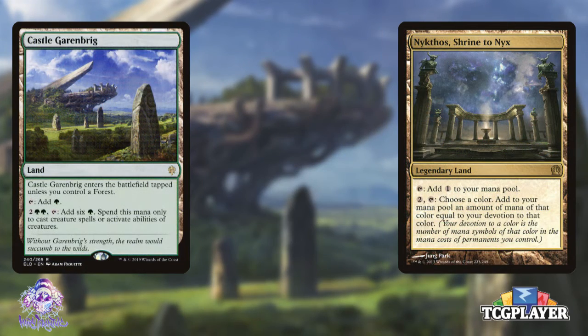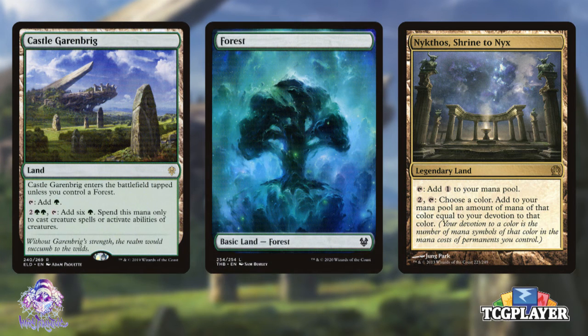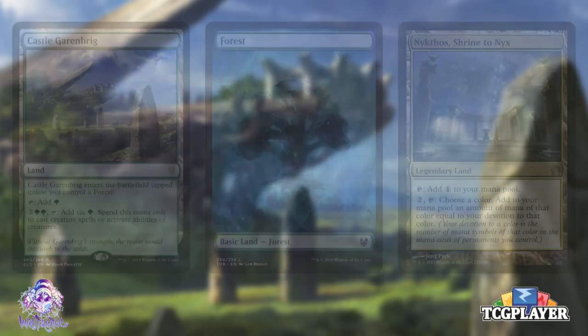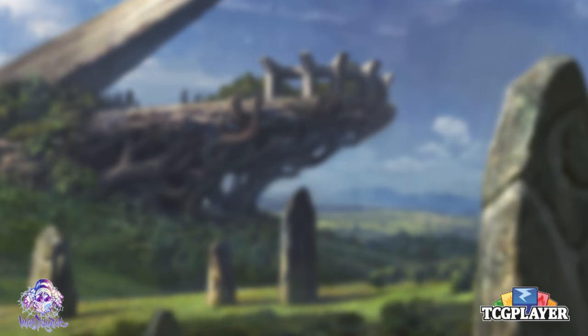The right lands are going to be crucial too. Castle Garenbrig and Nykthos, Shrine to Nyx can both create plenty of mana towards our storm count with very little effort. Otherwise we'll just need basic Forests for mana — that is the beauty of a mono-colored deck. So with mana generation, mana cost reducers, and card draw out of the way, let's get into the slippery bits and fill our list with all these slimy bodies.